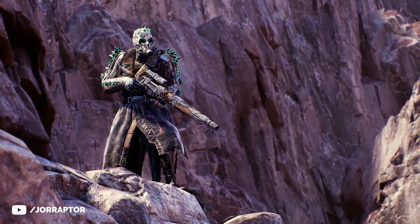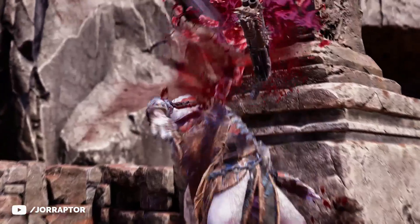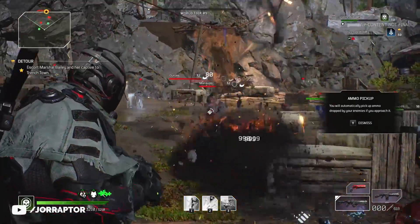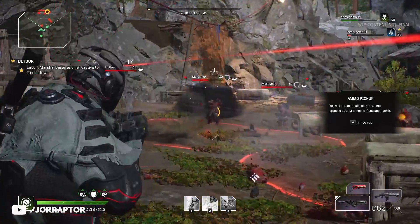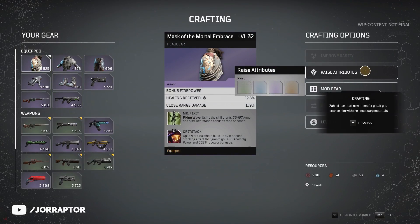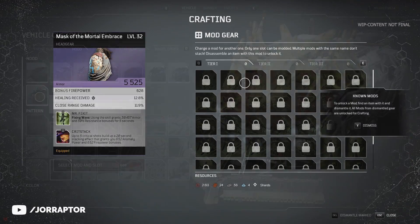Square Enix finally revealed the new Outriders class, the Technomancer, and we already got to play this mid-range support character. In this video I want to tell you everything you need to know, because this class is a lot of fun. I also want to take a look at some brand new features, like crafting and vehicle customization.